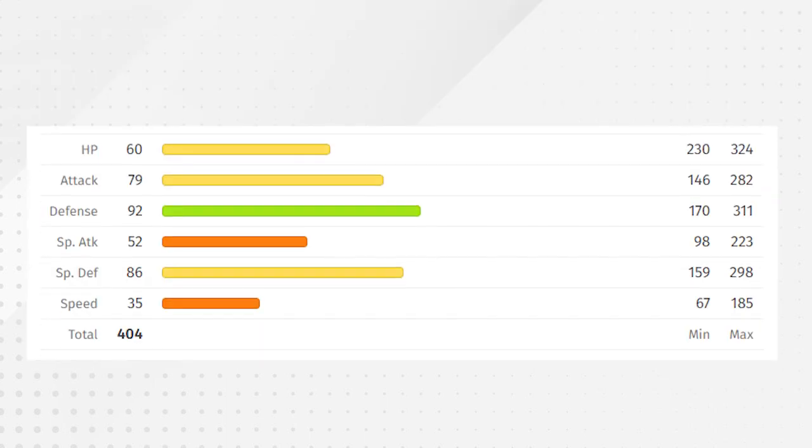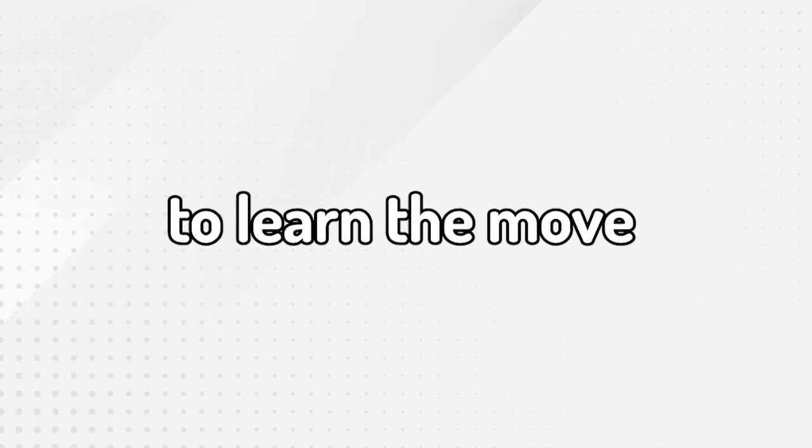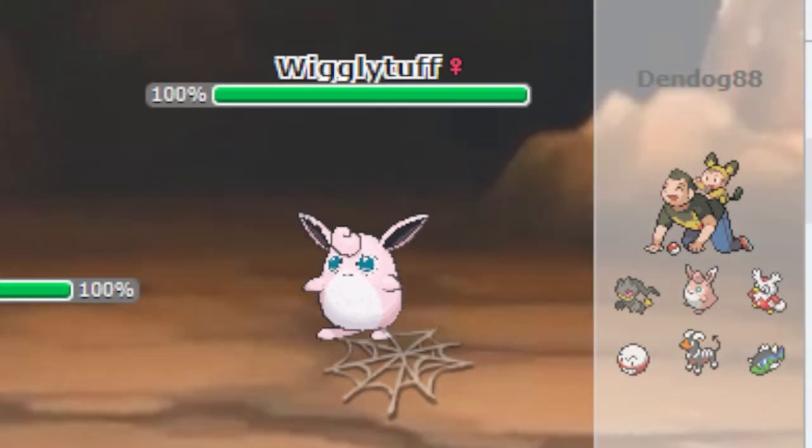The first Pokemon and the most common lead is Spidops. Spidops is quite honestly a terrible Pokemon with even worse stats. However, Spidops is the only Pokemon in generation 9 to learn the move Sticky Web. Sticky Web is a hazard which drops the speed stat of any Pokemon that switches into the battlefield. Often this move is good but not great, but seeing as this team heavily relies on one sweeper for offense, Sticky Web is crucial.